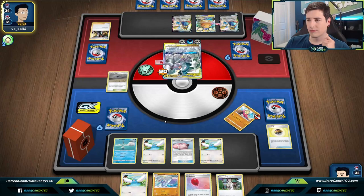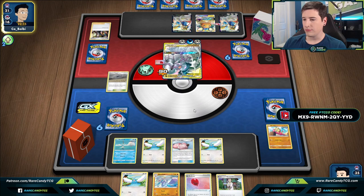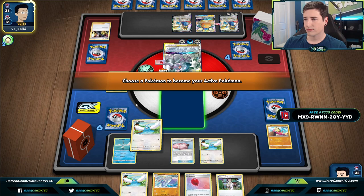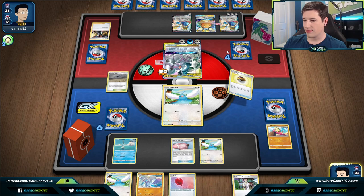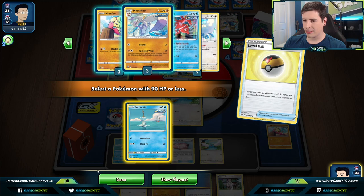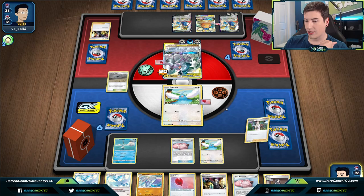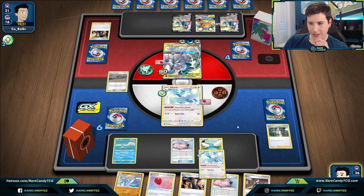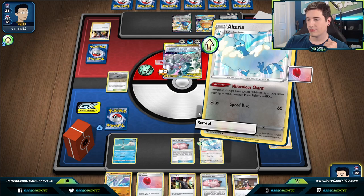Aegislash is the only thing that goes through effects; they'd need that or Duraludon. So we're going to pivot into the wall strategy at this point. We use Level Ball to thin the deck, go for Research, and we get two Altarias — that's really good! Alright ADP, do you have an answer or not? We'll retreat into this guy and save our Air Balloon. We need to be careful about a Mawile GX play at this point — that's like the one thing that could come back to bite us.